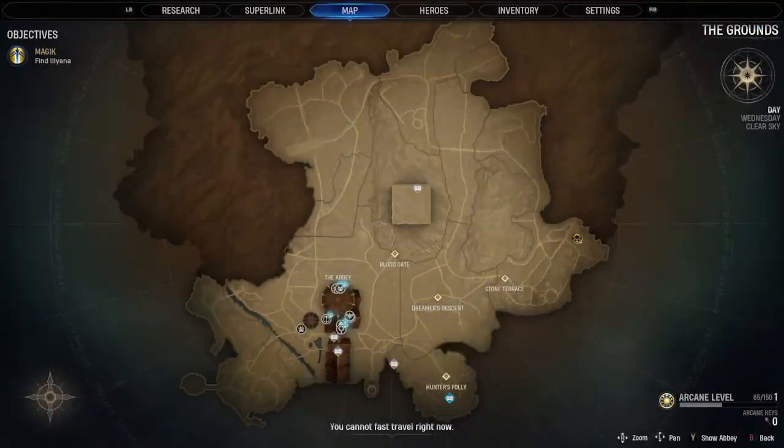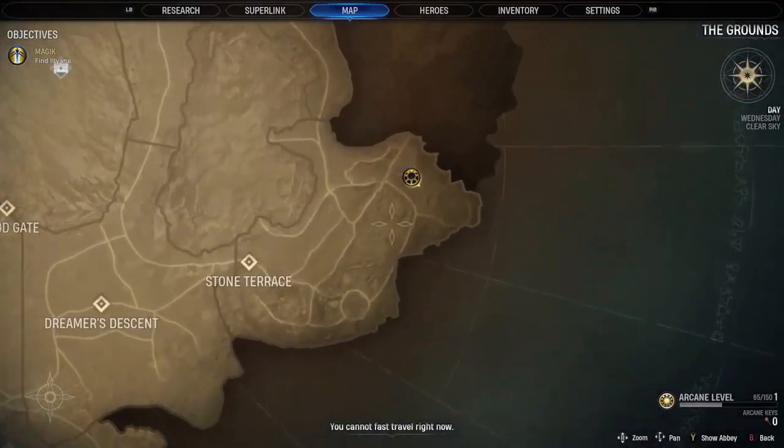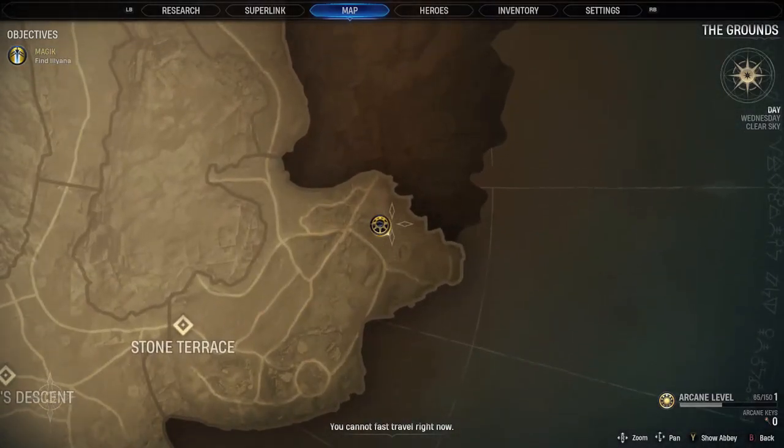In the very north-east of the stone terrace area, close to the word of power challenge, is the third haven.